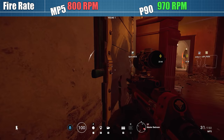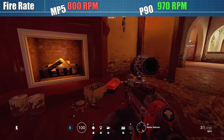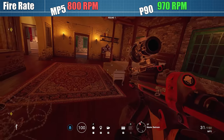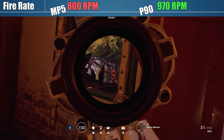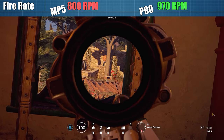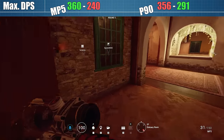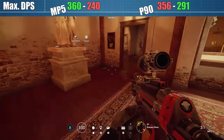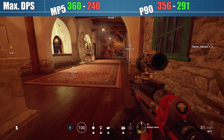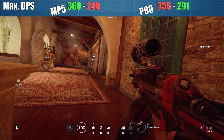Fire rate is another important element of a gun's lethality — it determines damage output per second, and in a game with one-hit-kill headshots, spraying more lead downrange increases headshot chances immensely. 800 RPM is only slightly below the SMG average, so pretty good, but not nearly as good as 970 RPM, which is in fact the third highest rate of fire in the class, beaten only by Ela's Scorpion and Mira's Vector. This outstanding fire rate really helps close the gap between the P90 and MP5 in terms of damage output per second.